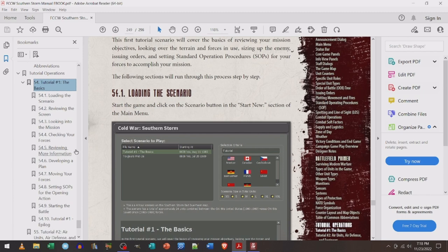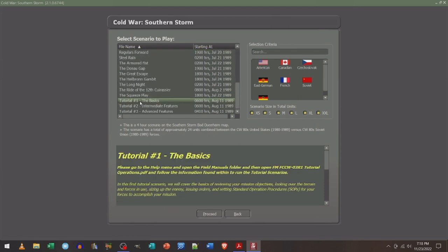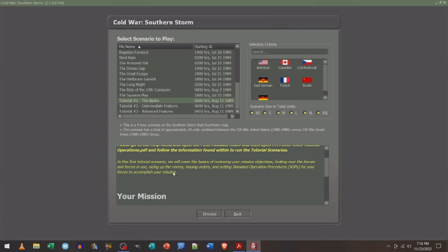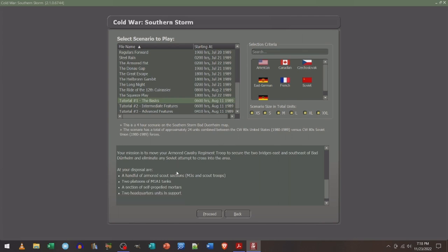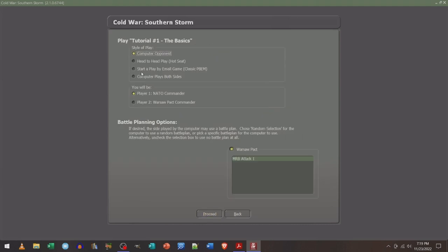We've got the game and the manual on PDF, and we're going to be looking at the first tutorial. Your mission is to move your armored cav regiment troops to secure two bridges east and southeast of Bad Durheim and eliminate any Soviet attempt to cross in this area. I've tried this several times following the tutorial. We got a handful of armored scout sections, two platoons of M1A1 tanks which died like crazy — I don't know if this is before they had Chobham armor since this is back in the 80s — plus some mortars and two headquarter units.